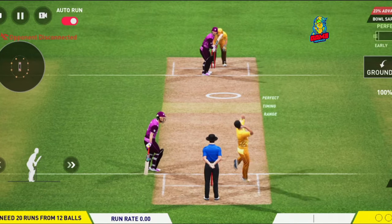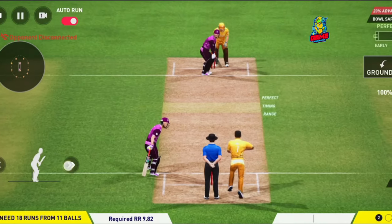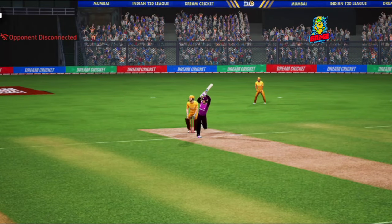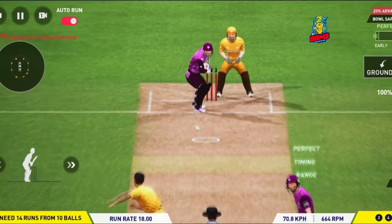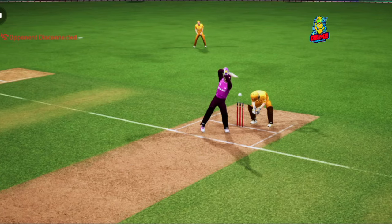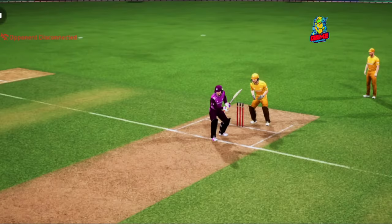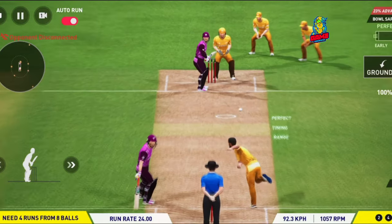The target is 20 runs in 12 balls. The first ball is hit for a couple, the second one goes outside the rope for a maximum, and then another big big hit. Another one over the covers, away for a boundary. We just need four more runs.